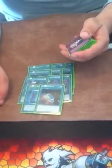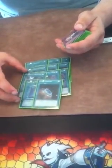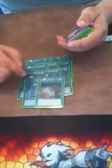I play one Book of Moon because everything goes face down, so it's really good. One Terraforming because you have to see the Field Spell. And with how this format is, a lot of the top decks are playing Field Spells, so this kind of puts you up in the Field Spell War. That's it for spells.